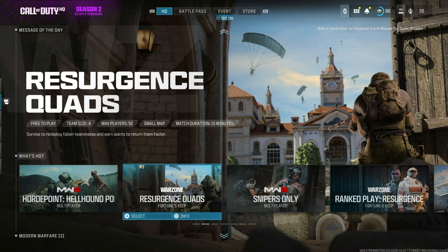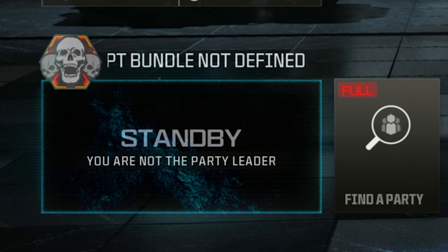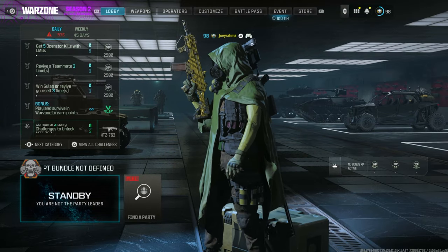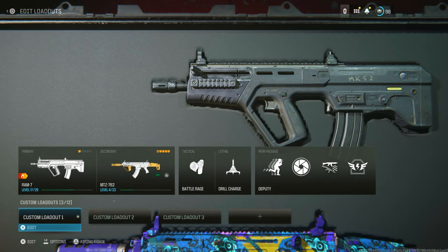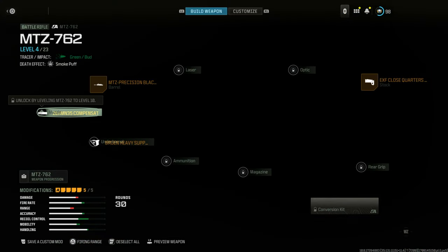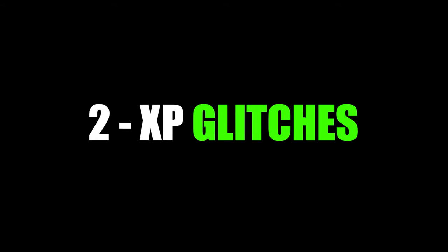Press X and spam Triangle, Circle, X, and Square all at the same time. You'll see it says 'Script Bundle Not Defined' — that means you did it correctly. Now when you go to Weapons, you'll see that you have the classes you made in Private Match and you can actually save them as a custom mod right now, even though everything is locked except the attachments you put on.